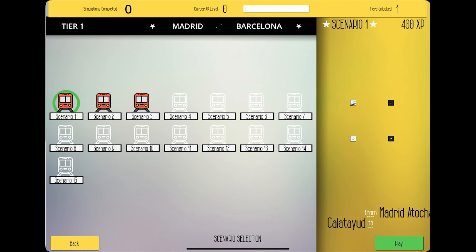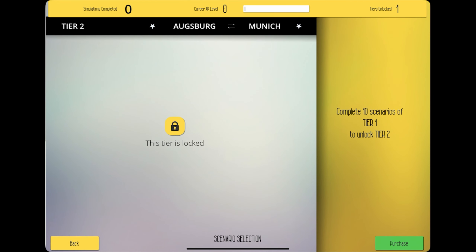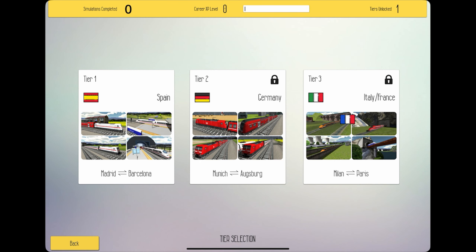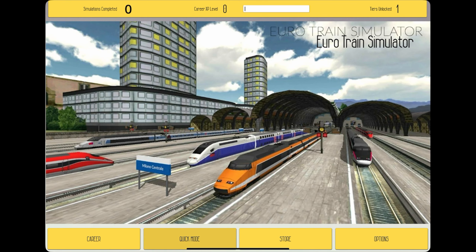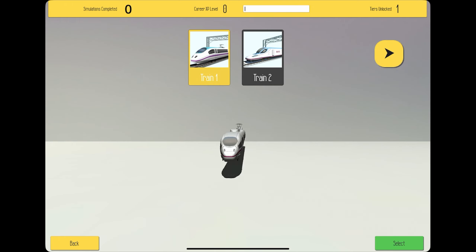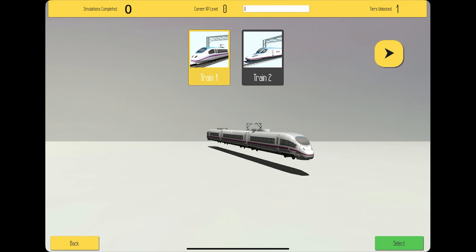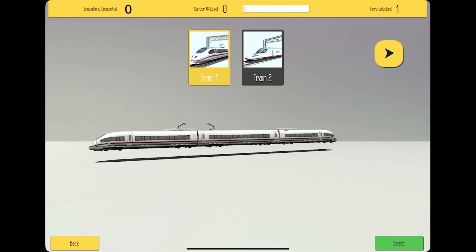I thought we were starting off in Germany, but no, we're starting off in Spain. Then we have Germany, which we can't do yet because you need to complete tier 1 to unlock tier 2. So there are three different tiers. Then we have the quick mode, which I'm guessing is like a sort of free drive mode. I believe the first train is part of the Siemens Velaro series — basically the ICE-3 — but this is the version that runs for Renfe, which is the primary high-speed rail carrier of Spain.